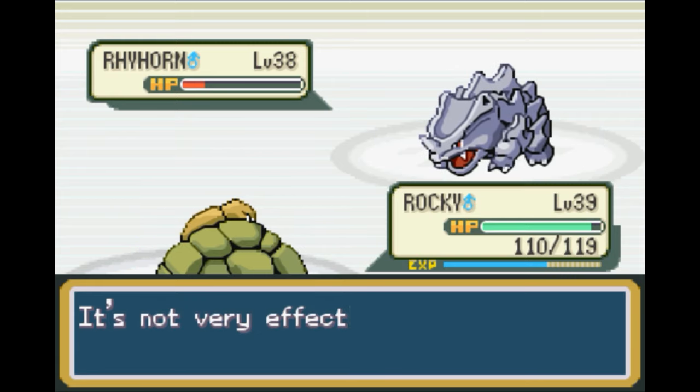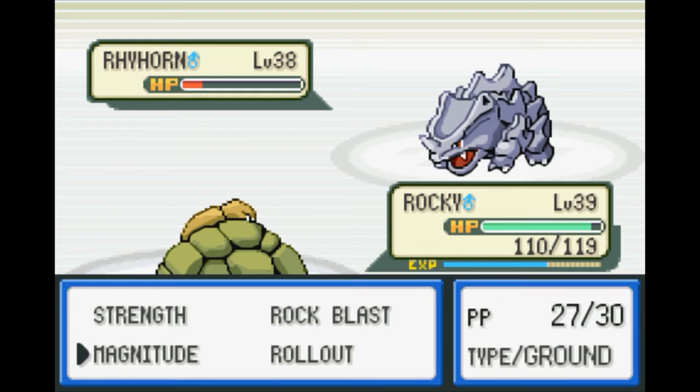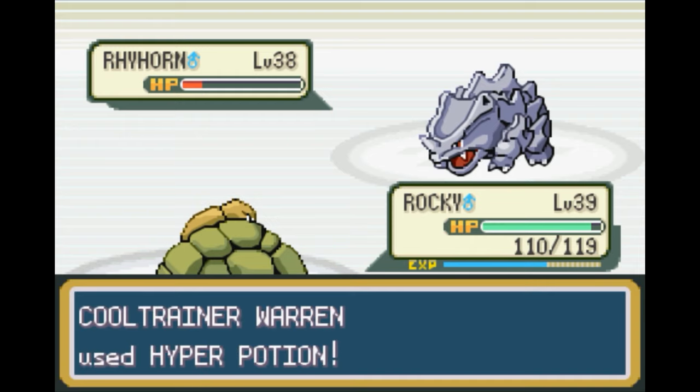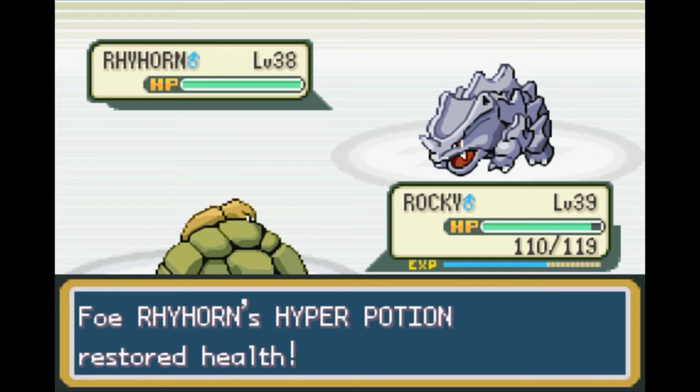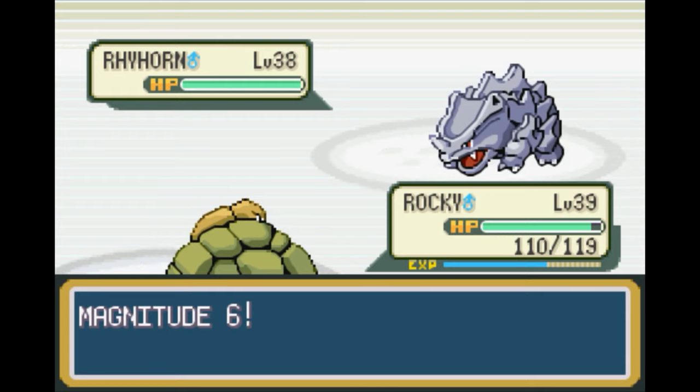Takedown — that's not going to do very much damage to me or you, bud. And he pops a Hyper Potion. Some of the trainers in here do have potions to use on their Pokémon. Hopefully they don't get too happy with that, but we'll see.